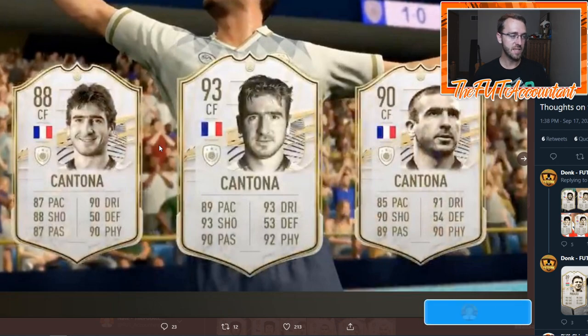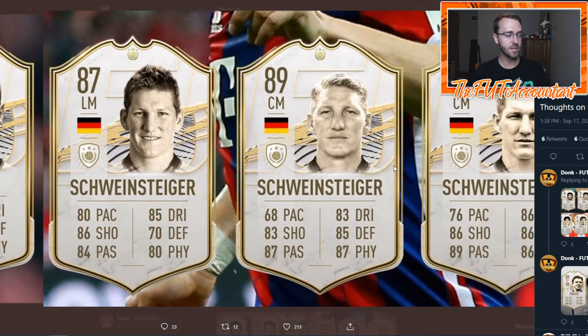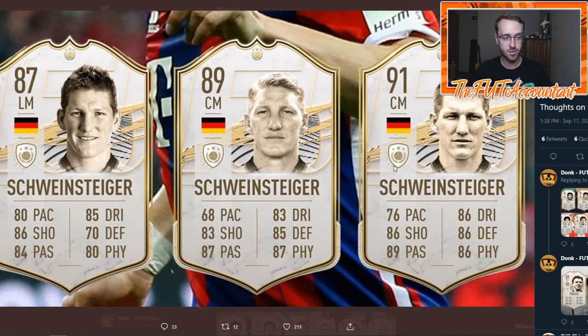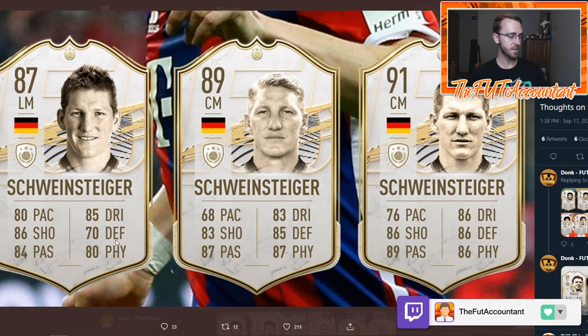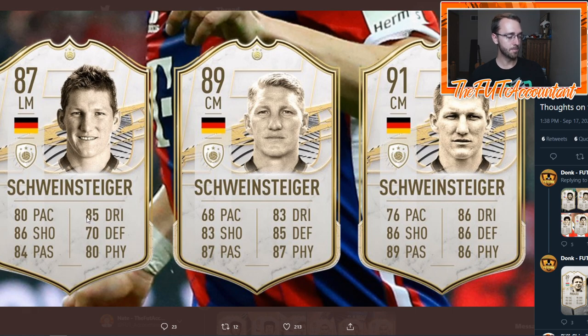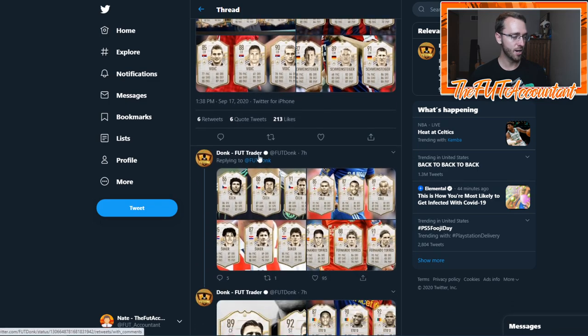Schweinsteiger is probably going to have a little bit of hype at the beginning but then just won't be that usable for the rest of the game. I would not expect these cards to go for more than 500–600k at max as a holding price for most of the year, because he just doesn't fit the meta. The left mid card is kind of cool, and the prime feels like it will be the most used. Maybe the left mid would be used earlier because he has a lot less in the defensive category — but as a box-to-box midfielder position change in game, he could be pretty solid.